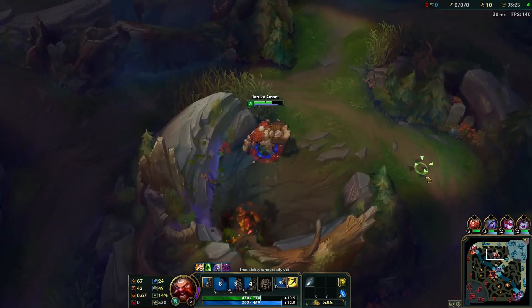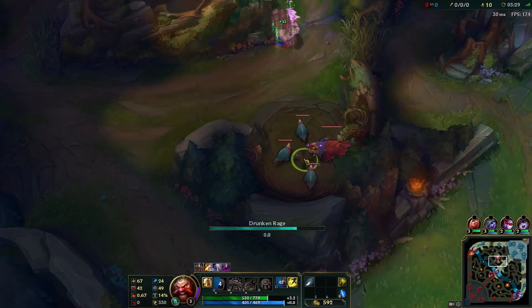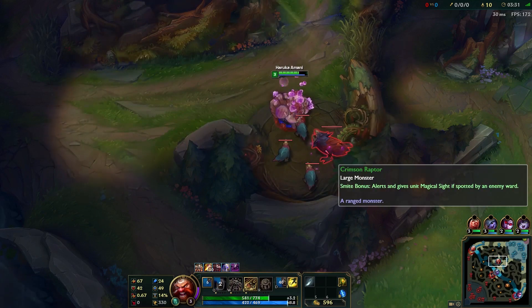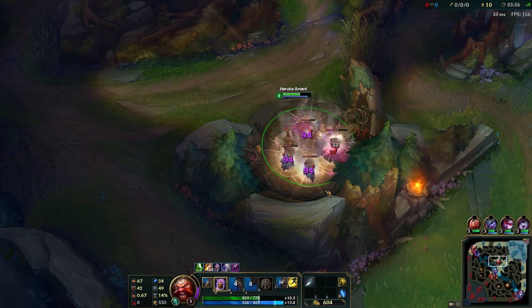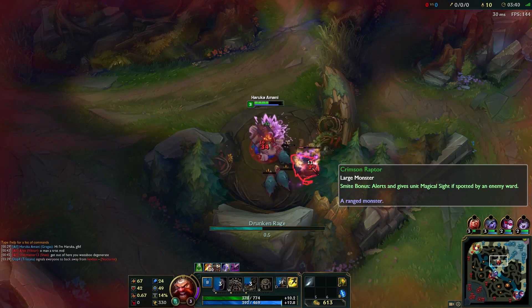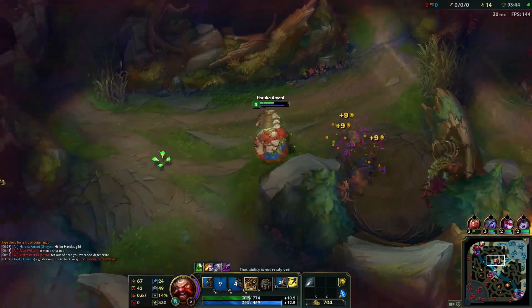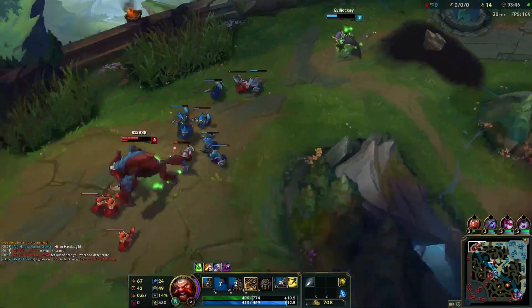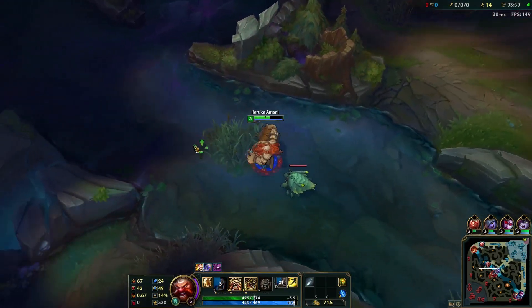There we go — that did die. I have Tristana and Vlad up top, so I don't really know if I can gank too well there. Nocturne actually goes top — that Vladimir is so dead. I would have liked to counter gank, but obviously I didn't know Nocturne was going to be there.